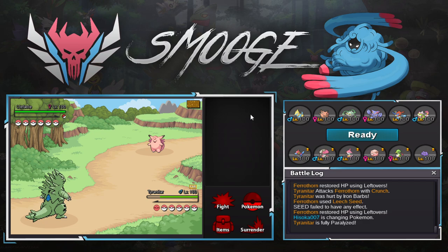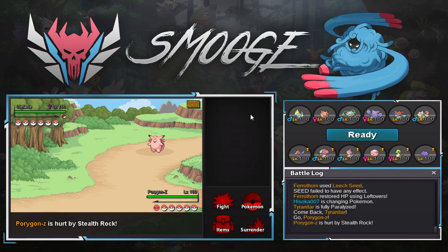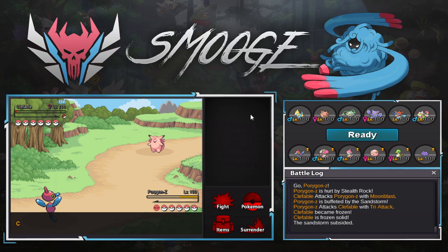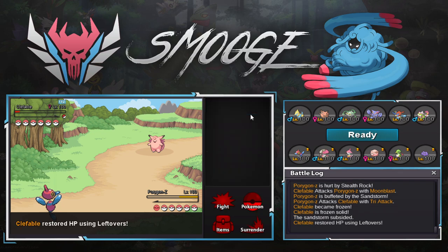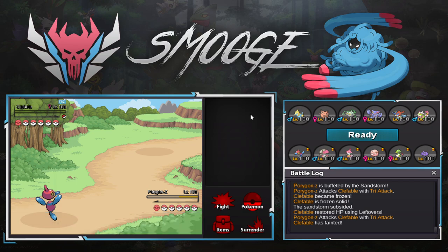I hope Clefable dies — and I froze it! Let's go! I'm the best player alive! Alright, so that was definitely lucky, but Porygon gets to live to see another day somehow. Unfortunately Keldeo will come out and destroy me — or Manectric. I forgot he still has a Manectric. I'd probably lose because of the Manectric — I'd have to get Tyranitar in cleanly and Pursuit it.